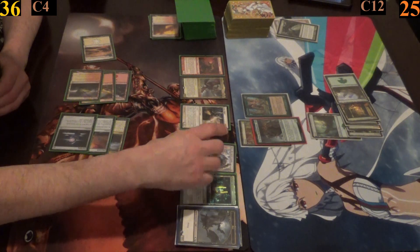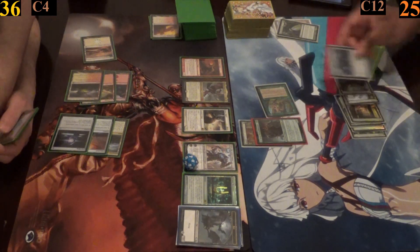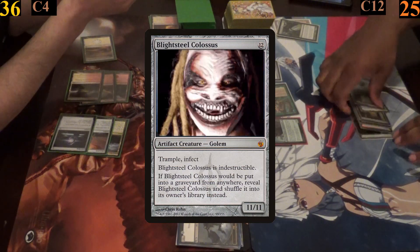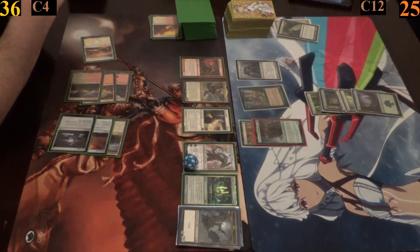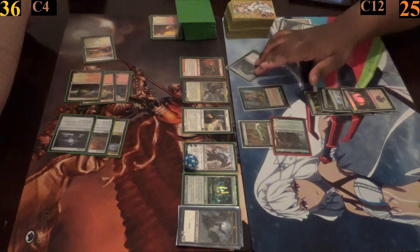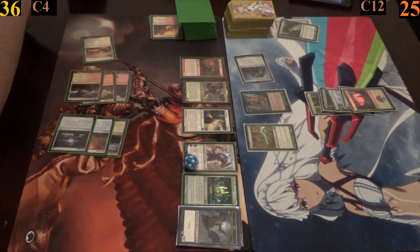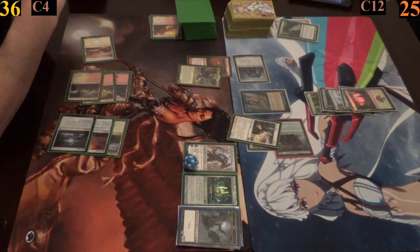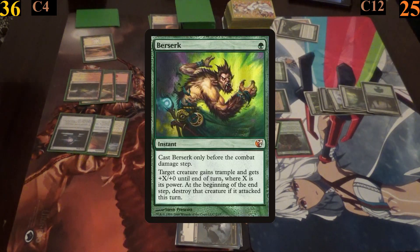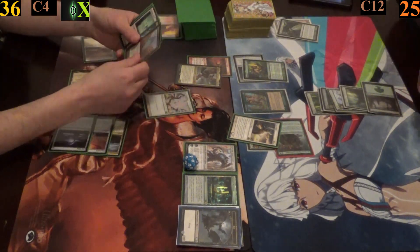I oblige — during Jimmy's end step I tap my Elvish Piper to put one of the most fiendish creatures into play, one that needs little introduction. For my turn I play a basic and move into combat, attacking with both my Colossus and Seer Faron. Seer Faron's ability triggers and my Colossus gains +4/+4. Jimmy has his Aegis Angel block my general and has Kalia and Knollspine block my Colossus. Before damage I cast Berserk, doubling my Colossus's power to 30, causing Jimmy to take well beyond lethal poison damage.